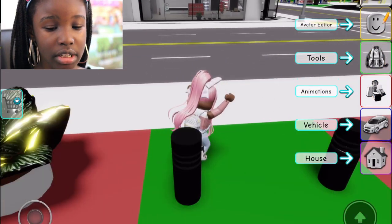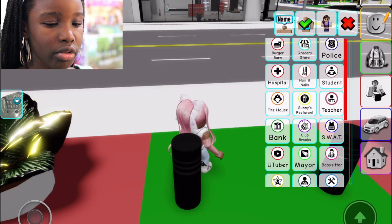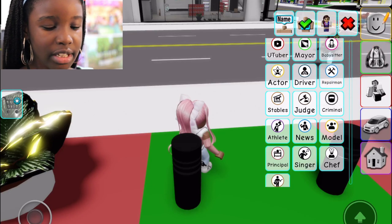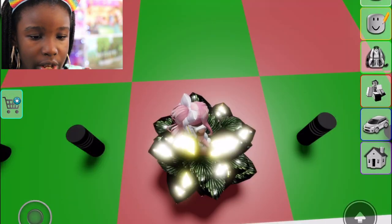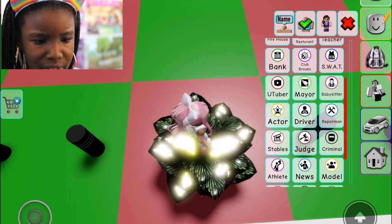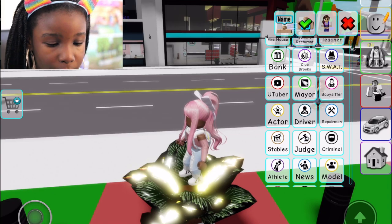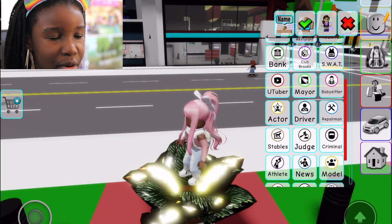Let's look at all the jobs. You go to avatar and count: one through twenty-nine — there are 29 jobs! Some of the interesting ones are YouTuber, Club Brooks — which must be the Brookhaven club — news, model, chef, singer, principal, musician, criminal, judge, bank, firehouse, and Burger Barn.